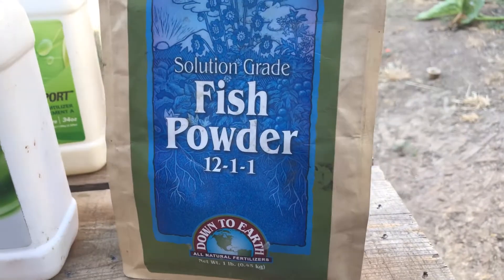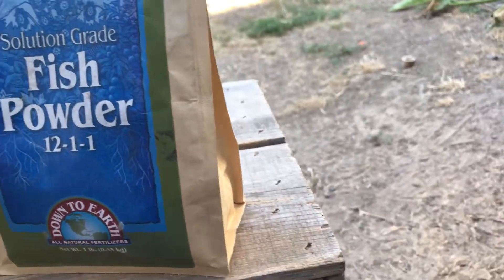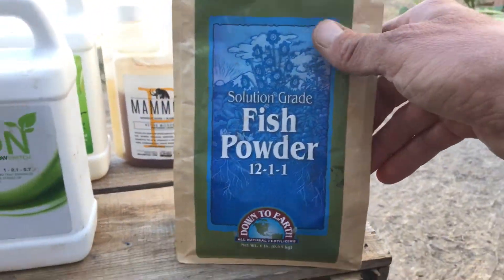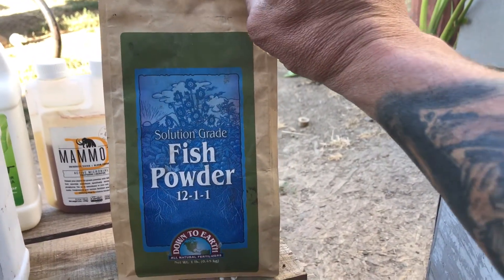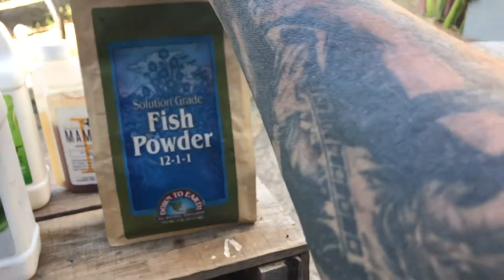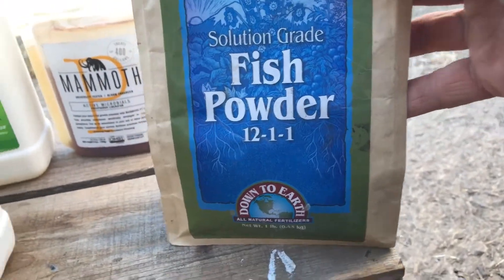I'm using the fish powder, I'm also using the Grow More fish and seaweed, and I've been foliar feeding this. We're about past the nitrogen phase of the grow, but next year I'll probably be watering this in also. When I do use this in my foliar, I need to strain my mix with a t-shirt or something, as my sprayer clogs up with it. I love this stuff — those of you who aren't using it, it's awesome. A lot of amino acids and whatnot in there.